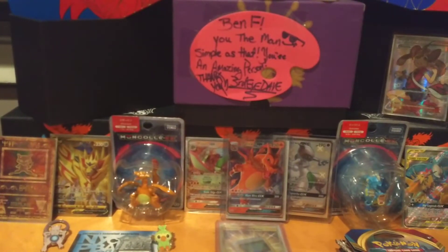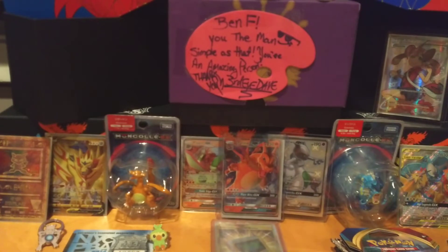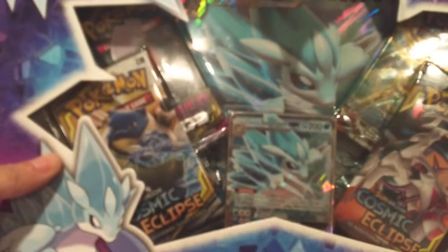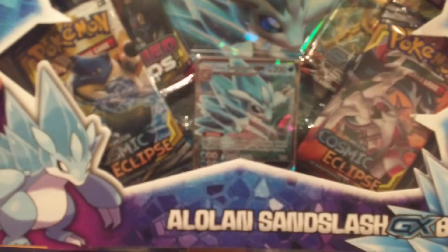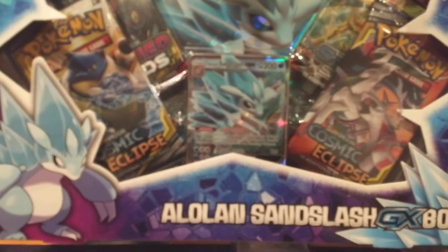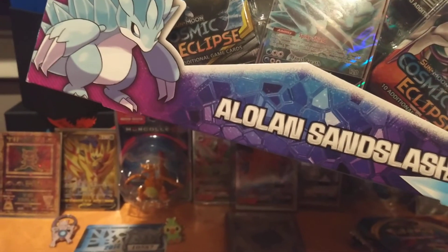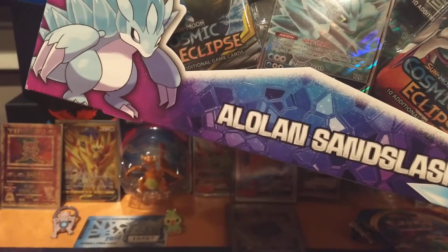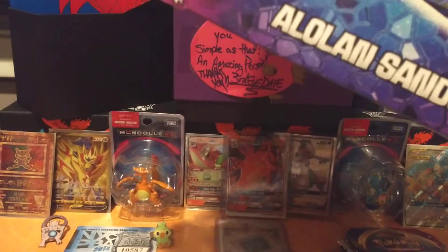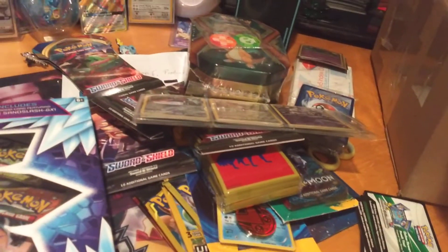Here's a massive box — I don't have room on screen for it. Look at this — this is an Alolan Ninetales, the last of the Sun and Moon boxes. We're gonna open all of this in a future video when I get my other giveaways in. I also have a closet full of single Sword and Shield blisters and other blisters as well. I'm gonna open all this stuff in future videos — as you can see it's a big mess here because I just threw it all on the table.